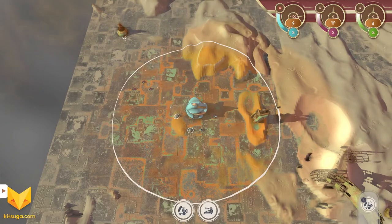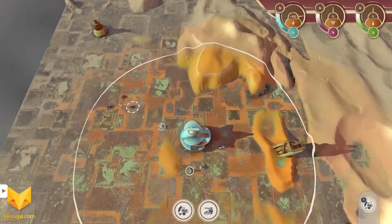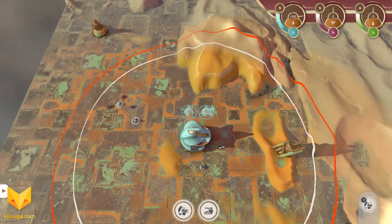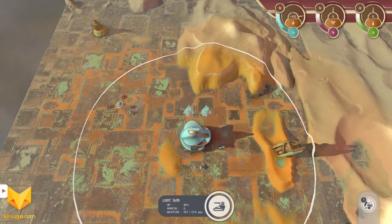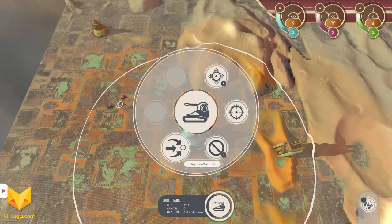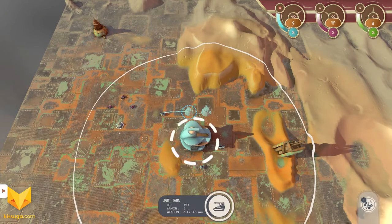So we should have resource nodes — there they are over here. We'll press spacebar to go and build resource nodes. This guy's going to build generators, and this guy's going to build our resource nodes.